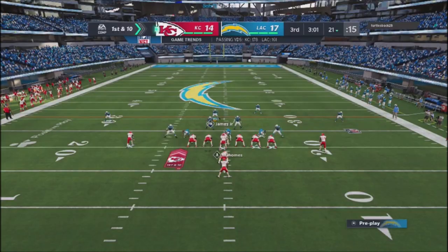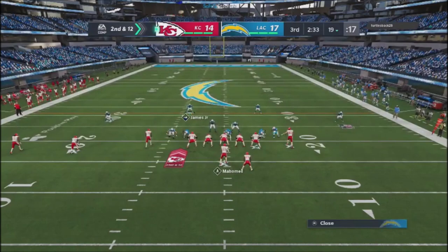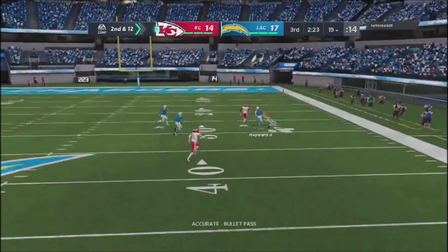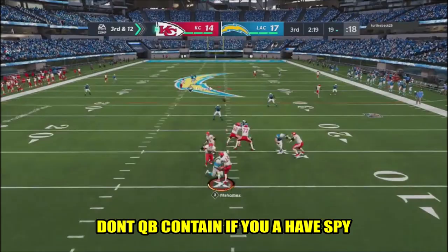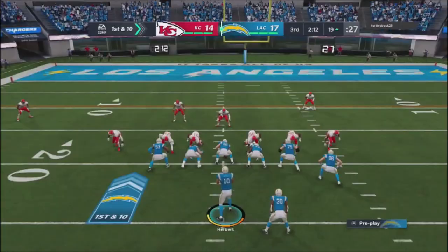I switch into a defense that starts causing him problems. He tries a stretch play and my defense completely eats it up. I spy my linebacker to take away his QB run option, but I had QB contain on, which wasn't right — I want my edge rushers building pressure. With QB contain, if the guy stays in the pocket those edge rushers won't come in. Look here how the edge rushers came in, made a move, got in his face, and forced a bad pass. Fourth and twelve — he takes another deep shot and I deflect it.